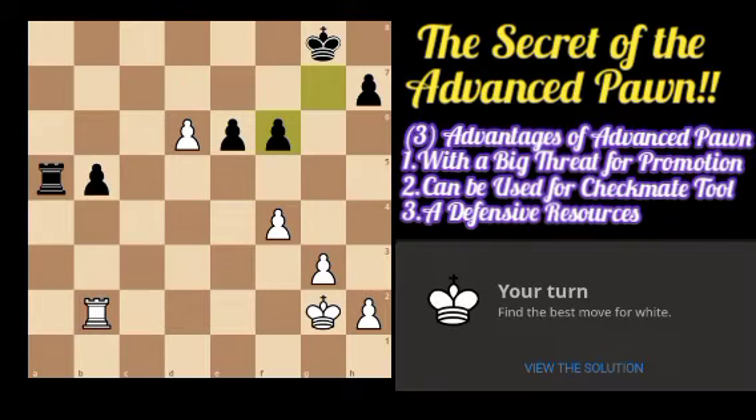Finally, in this position white has an advanced pawn on d6 and shall use that advantage for promotion. After white plays d7 to promote, there is rook to a8 which timely defends against white's intention to promote to a higher piece. After e7, black can timely defend at d8. White should play rook to d2 to give support to the pawn for promotion, but black can timely play rook to d8 and white has no advantage.